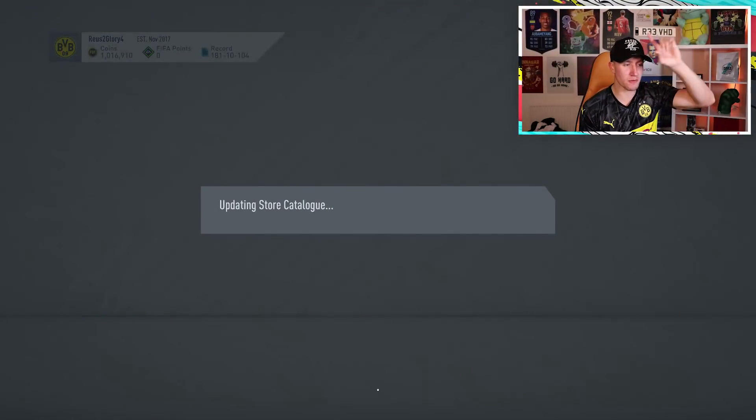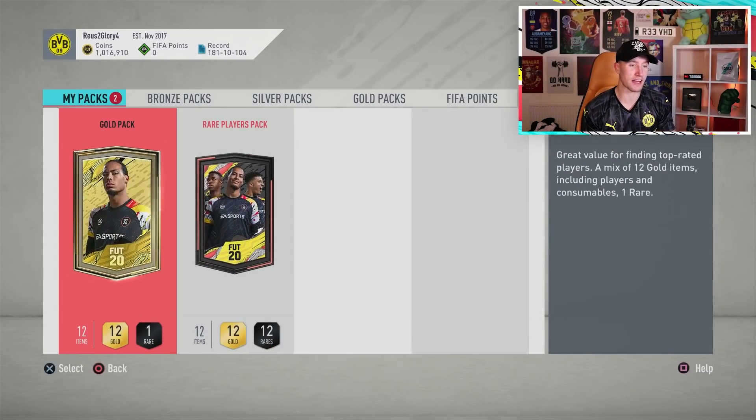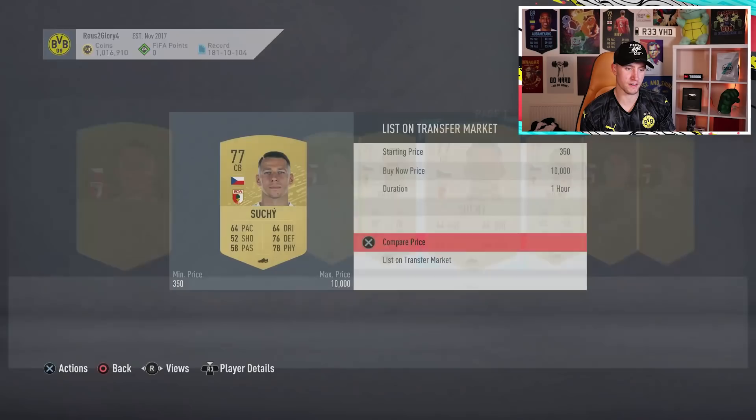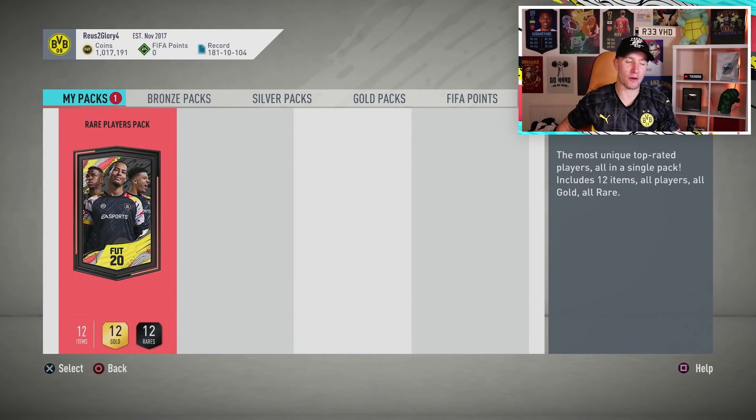We're going to go on to our 50k and 5k pack that we've got for winning the draft. The first one - we didn't actually get anything, so I'm just going to skip that. Anything decent in this 50k pack wouldn't go amiss, so let's see what we get. Come on EA, give us some luck, please.